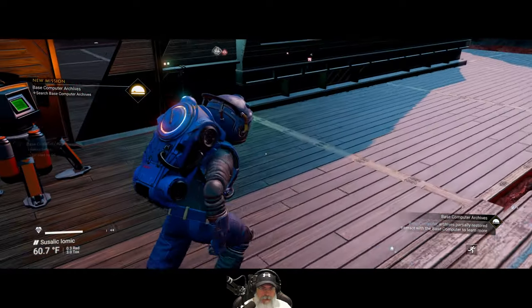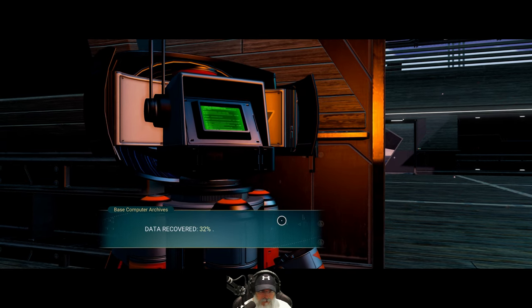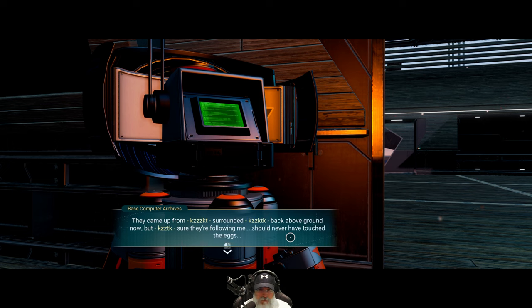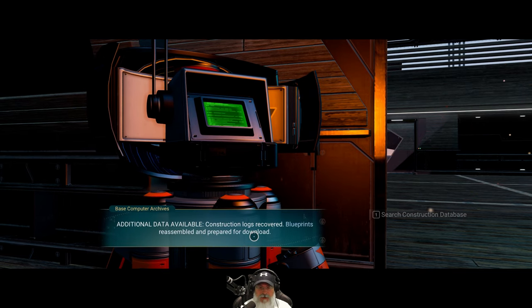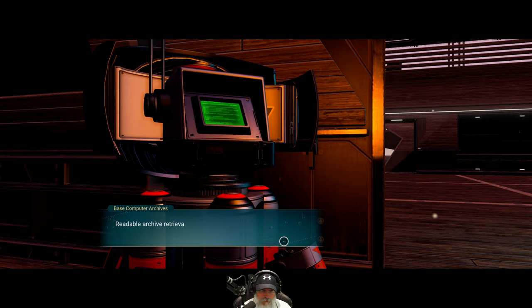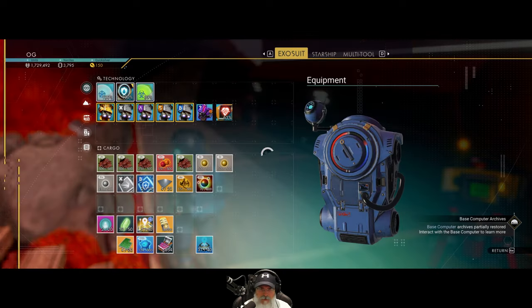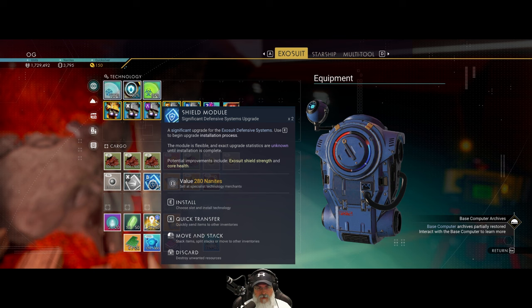So now we have to wait? All archives are recovering in progress. Search archives - another log about sentinel drone patrols. Construction logs recover blueprints, downloading more exosuit plans. Beginning defragmentation of next segment. We got two exosuit personal upgrade modules. We can sell these for nanites, though if you crack them open you don't get as much as initially.